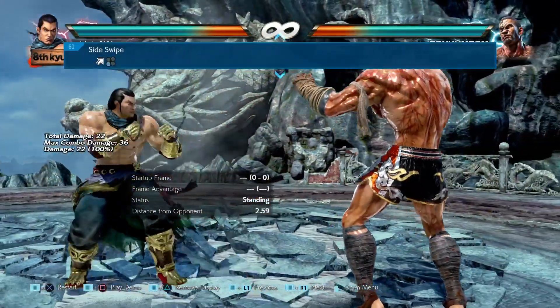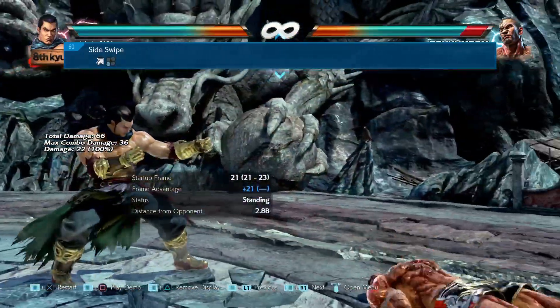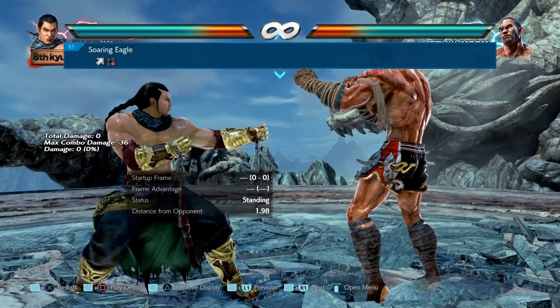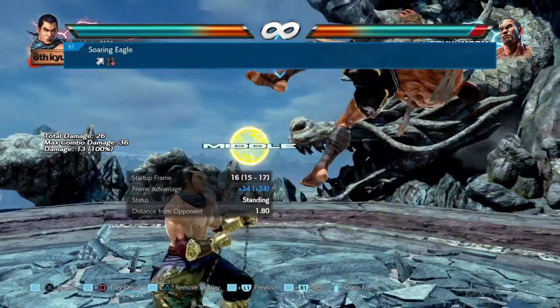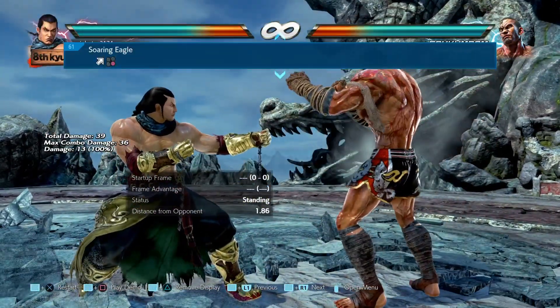Next up is up forward 3. What's happened here is they've increased the lower range of the attack — I think it has to do with consistencies because it's supposed to low crush. The same goes for the next move, up forward 4. They've done the same thing: they've increased the lower range of the attack.